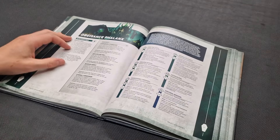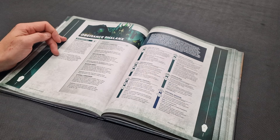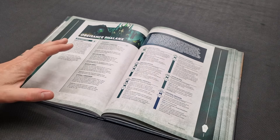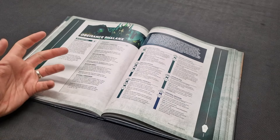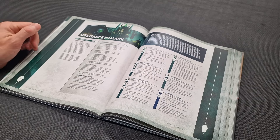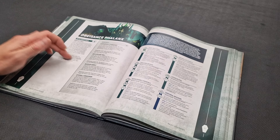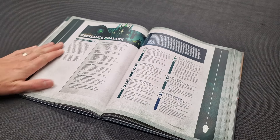Number two is the Obeisance Phalanx. The army rule, Worthy Foes, lets you select one enemy unit in your command phase; until the start of your next command phase, each time an Overlord, Lychguard, or Triarch unit makes an attack targeting that unit, you get plus one to the wound roll. This is potent for focusing down a key threat at the right moment in the game.